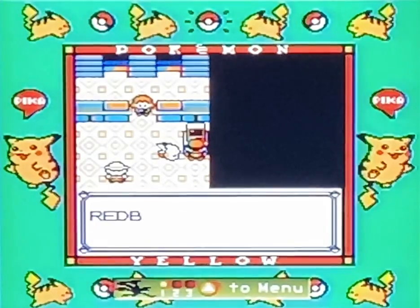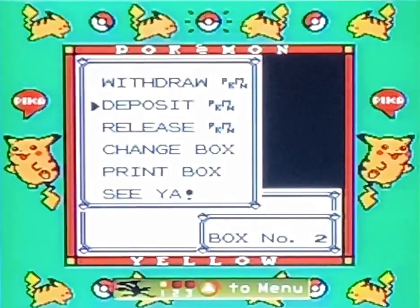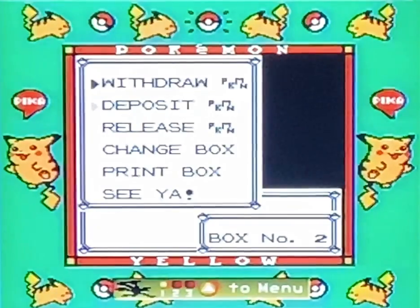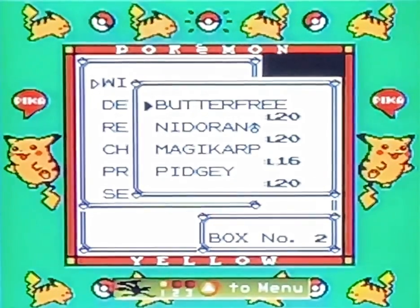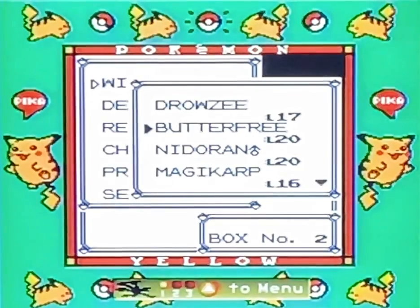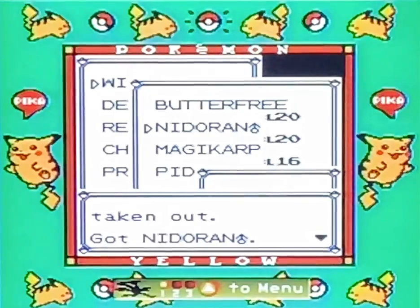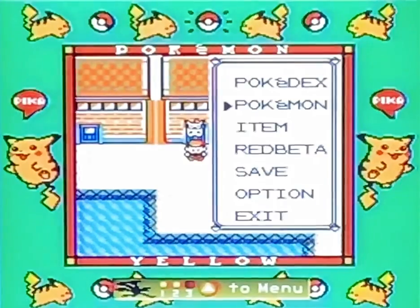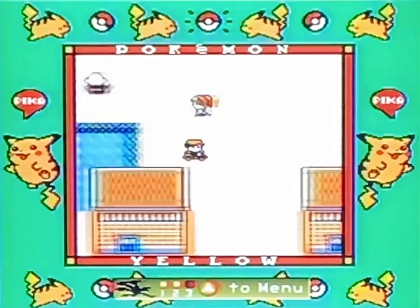We're going to deposit Pidgey as well, because flying types are vulnerable to electricity. We'll give Pidgey a break until we need him for another use. The only one we can use is Nidoran male, because it's our strongest right now. We'll fast forward and use our bicycle to get ready for the SS Anne ship.